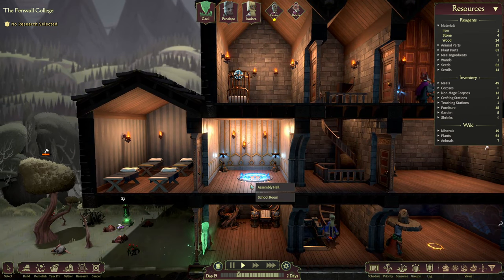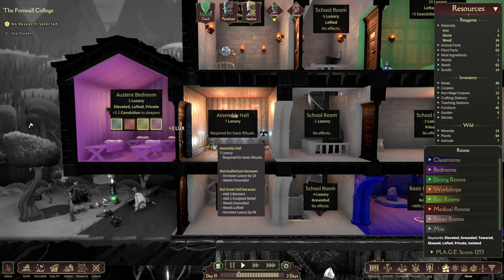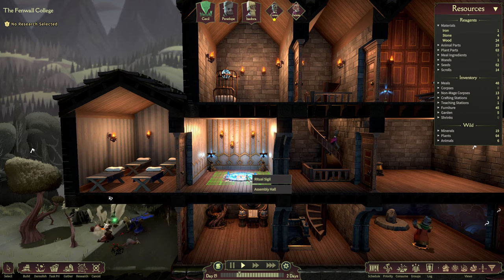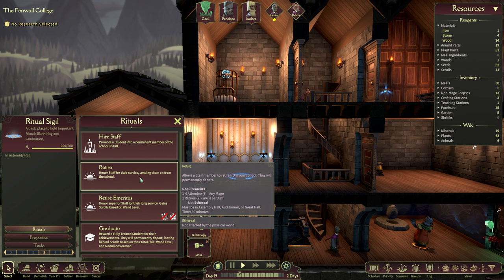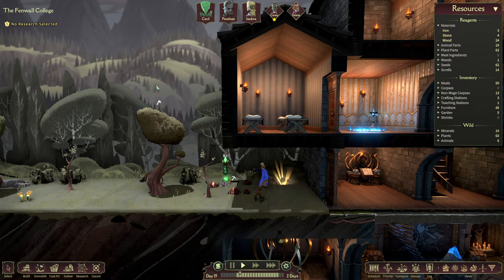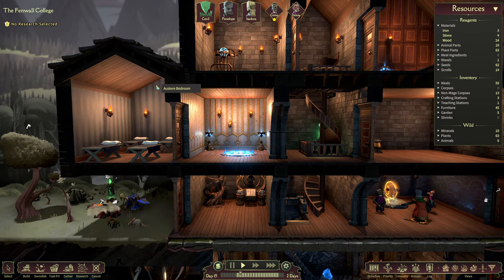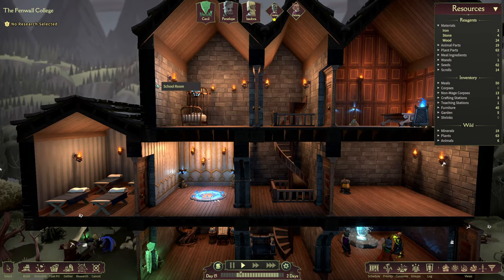Among these, I also finally upgraded the assembly hall into a proper assembly hall — this was just two solemn pedestals put back into the background, that's all it took. The reason I want to have this is that only as an assembly hall can you retire staff. Retiring staff is sometimes very necessary. When your mages get too beaten up and too insane, it might be a good idea to release them, and since combat puts quite the strain on your people, it's really good to have this prepared.